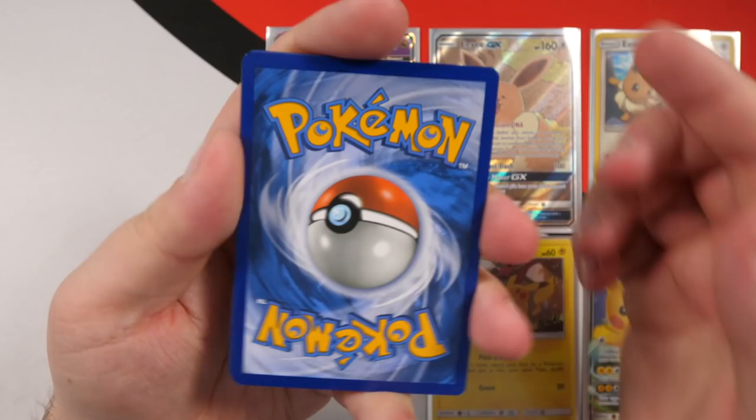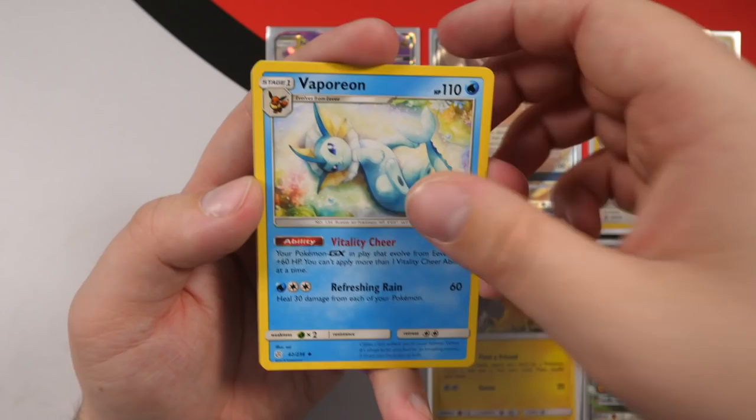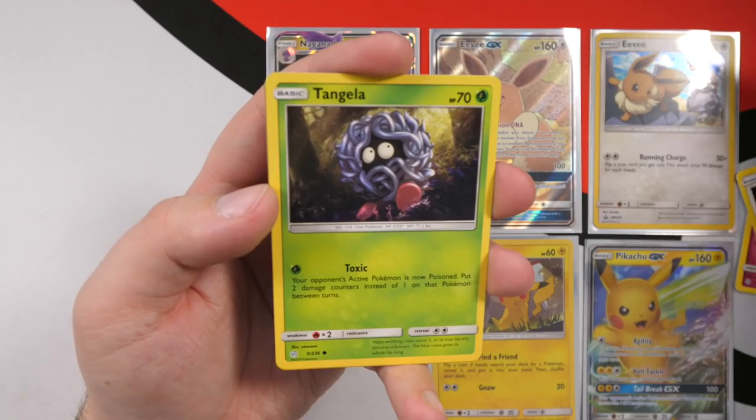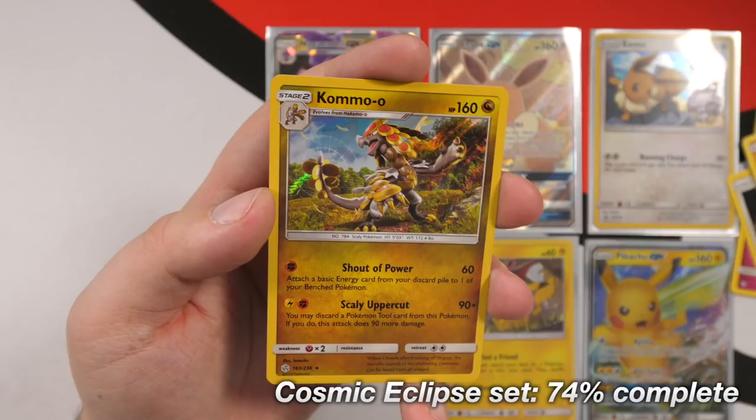Code card. Going four from the back — guessing leaf energy. We have Pangoro, Heracross, Lily's Poké Doll, Flabébé, Tangela, Duskull, Tympole, Cosmog, reverse holo Swoobat, and a Palossand regular rare. Last pack from box one — going four from the back, guessing water. We have Flabébé, Zangoose, Vaporeon, Cosmog, Pancham, Drapion, Tangela, Eevee, reverse holo Wailmer, and a Kommo-o holo card. That's what we got from the first box — a GX and a holo.